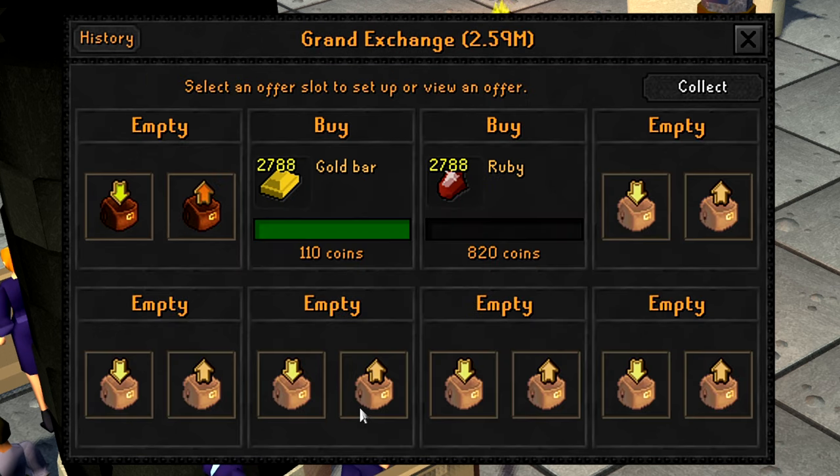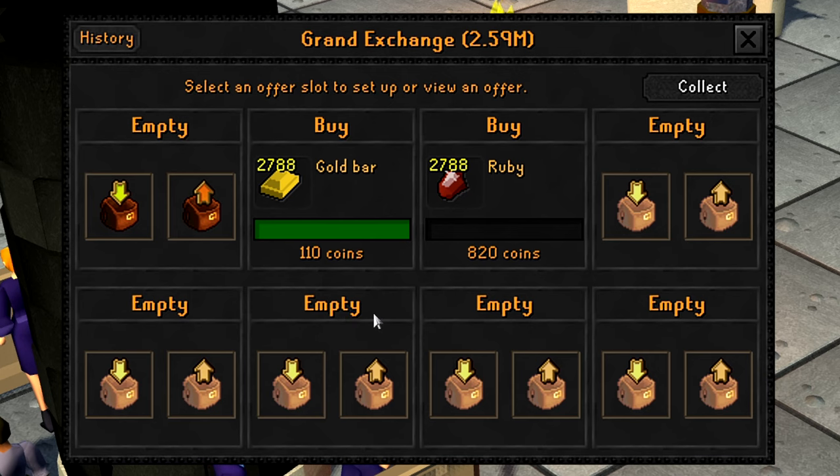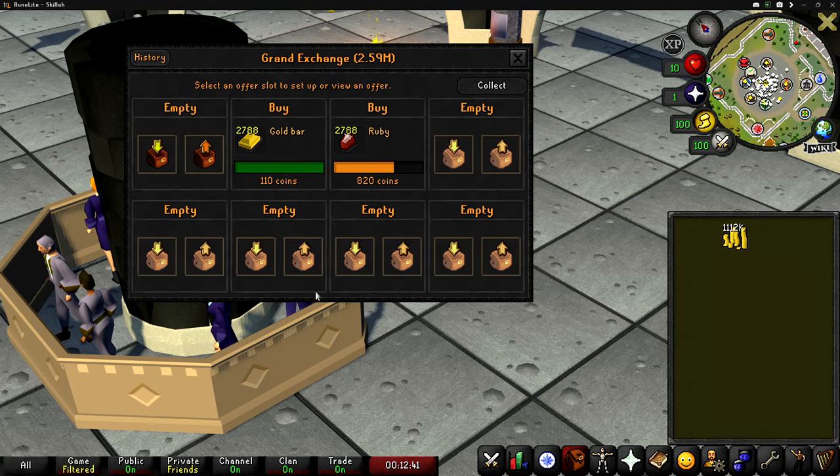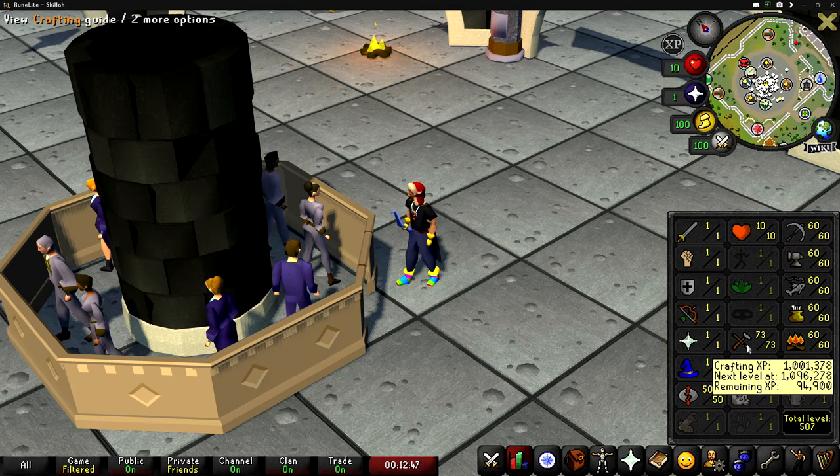To get level 75 crafting we're going to need to make 2,788 ruby necklaces, which should cost about 2.6 mil. Everything's almost completely purchased — let's get to crafting and I will see you guys at level 74 crafting.